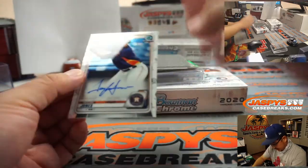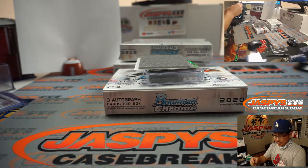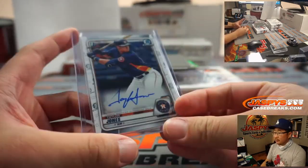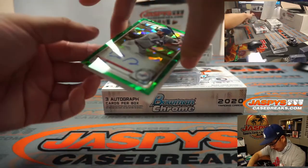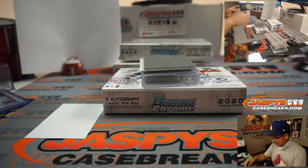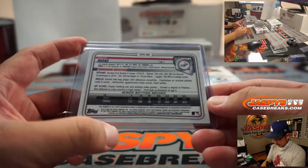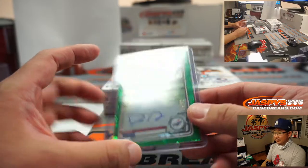Next one is Taylor Jones autograph. That goes to the AL West, Patrick. And then we've got Drew Avens for the Dodgers — 70 out of 99, green — for the NL West. That'll be for Josh, world champion Dodgers.